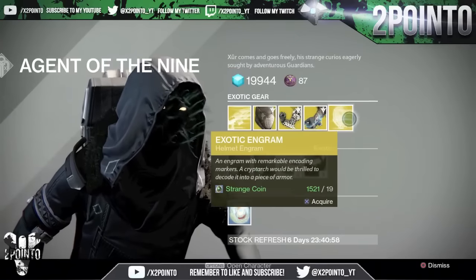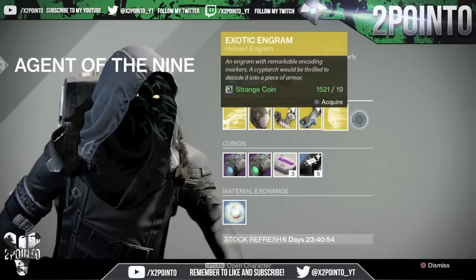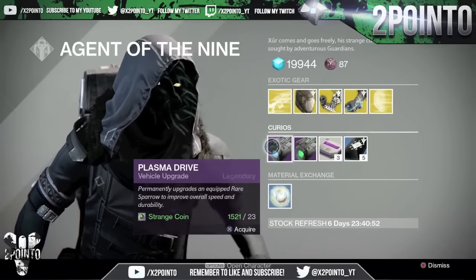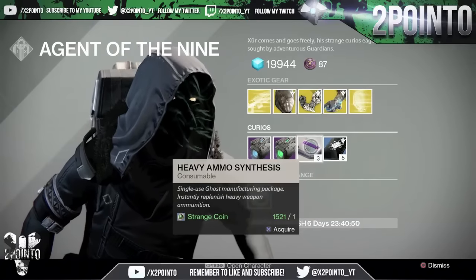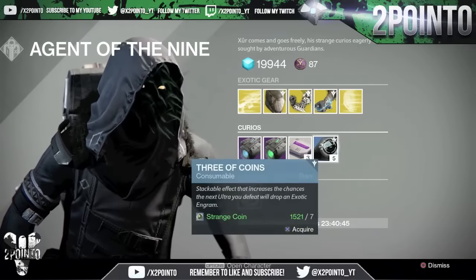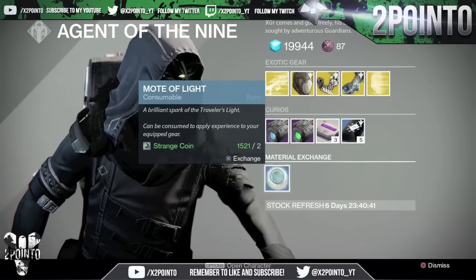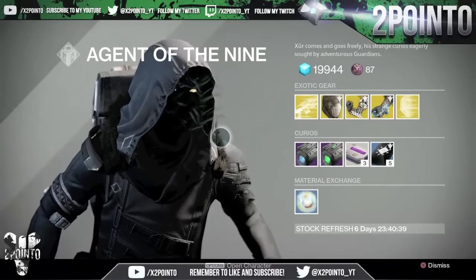Then we have the exotic engram, which is the helmet engram. No exotic shards for the week for some reason. Then we have the vehicle upgrades: 3 heavy ammo synths for 1 strange coin, so that's been reduced a little bit. And then 3-of-Coins for 7 strange coins, plus the trading as well.